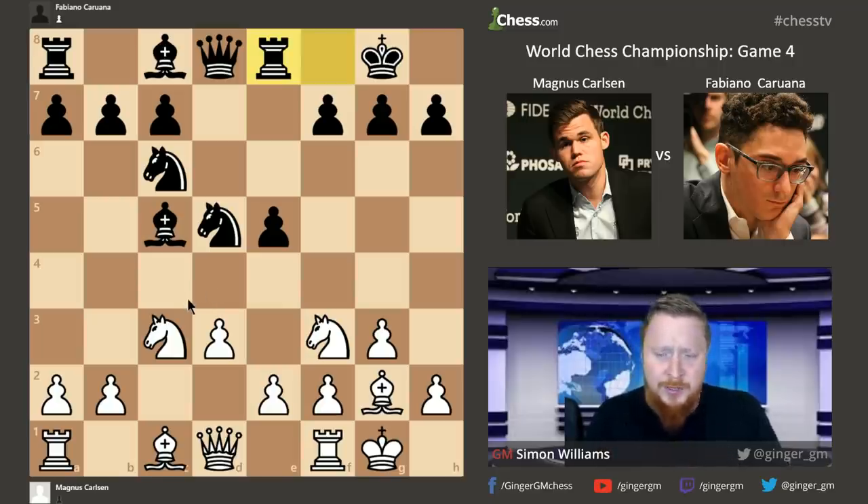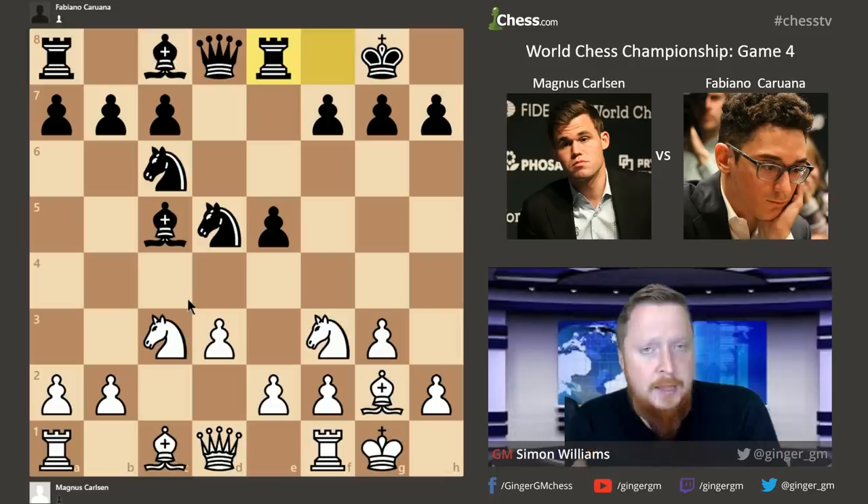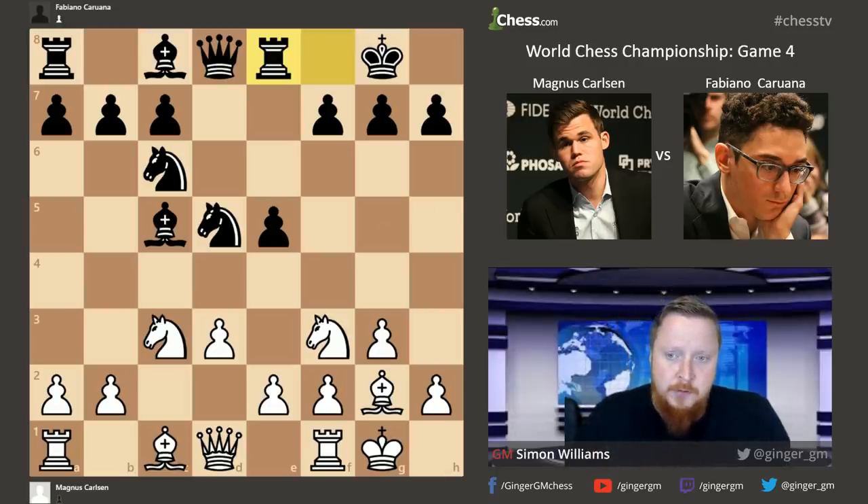These are the kinds of manoeuvres both sides are considering in the middle game. It's very important when you're playing chess — books don't always tell you this — you need to know when you pick an opening what ideas you're attempting to play in the middle game, what plans you're trying to execute, and what plans your opponent is trying to play so you can stop them. Bishop D2, preparing to put a rook on this square.